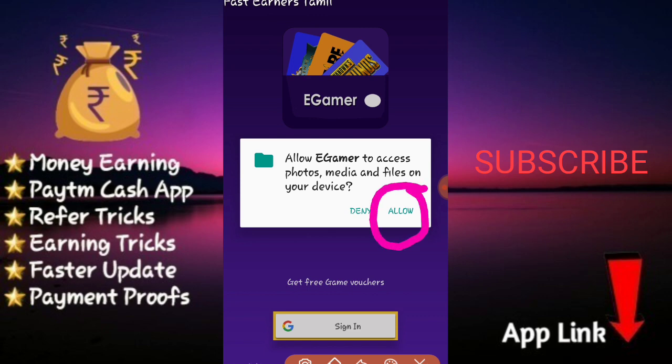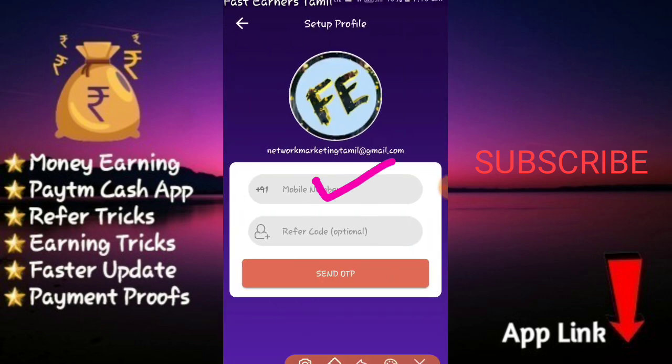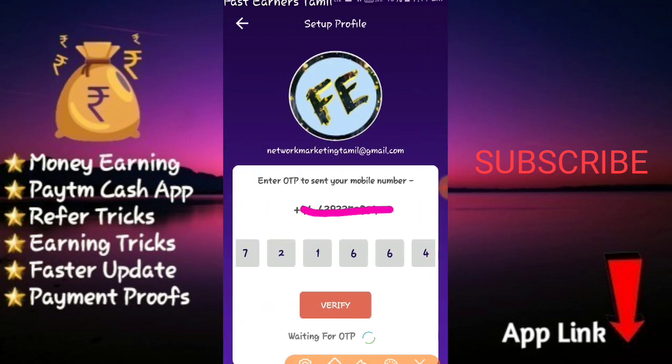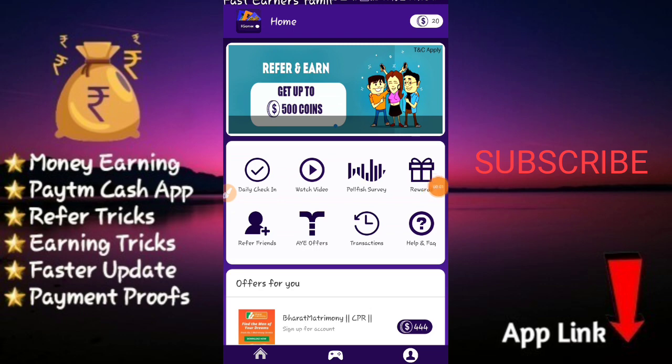If you want to join, you can see the link in the description. Go to the page and enter the link. If you want to click the link in the app, you can send coins.